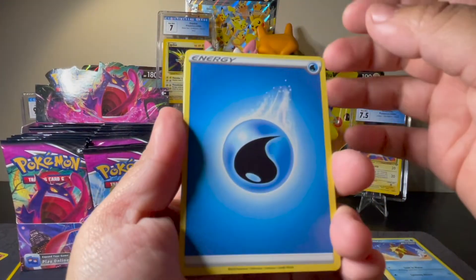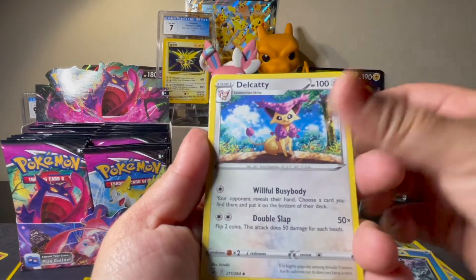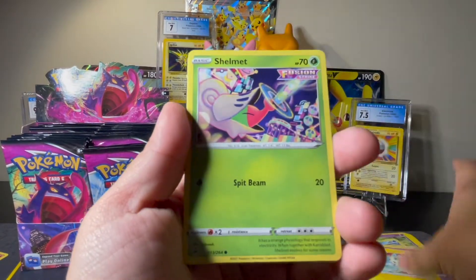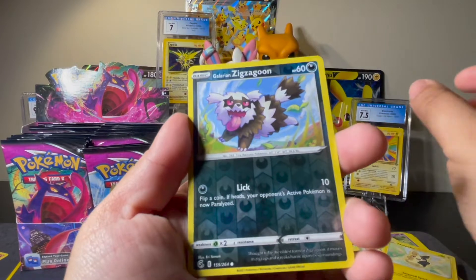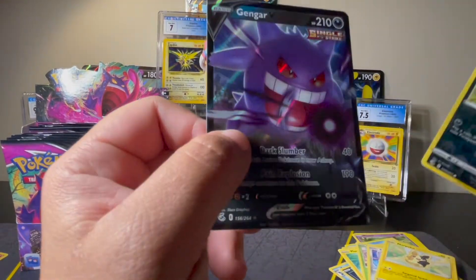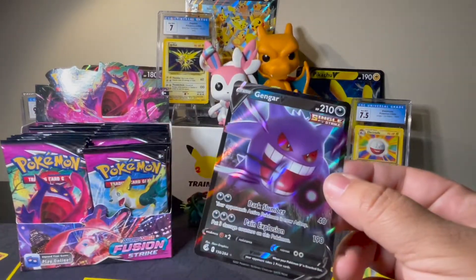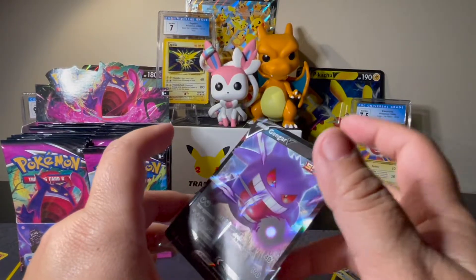We've got Water, Croconaw, Dark Dye, Delcatty, Munna, Plusle, Shelmet, Skarmory, Pico Reverse, Galarian Zigzagoon, and a Gengar V — nice, pretty card. That's the first V of the box, first hit of the box!